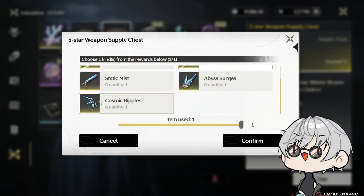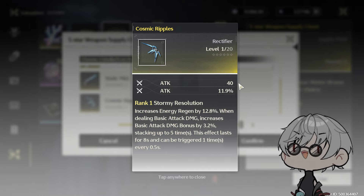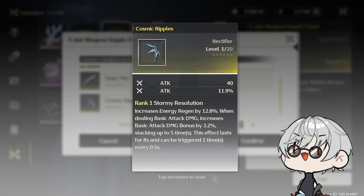Cosmic Ripples — if you are playing Yinlin, you should not be getting this; you should be getting Yinlin's weapon. Yinlin with Cosmic Ripples versus her signature is actually a 30% damage difference, which is wild. So Yinlin absolutely should have Stringmaster on her. It's a very cost-efficient character, but if you're playing Encore, Cosmic Ripples is an absolute win.